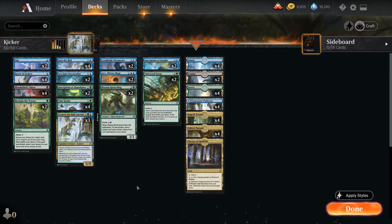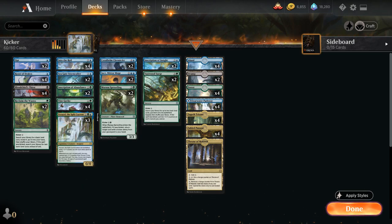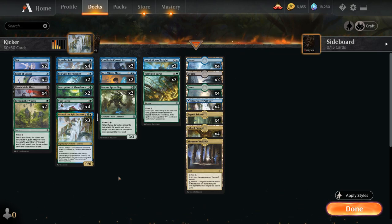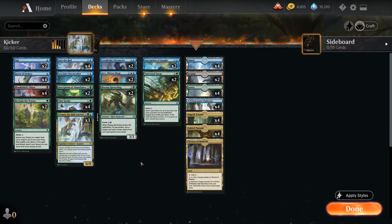We only have one black card in the deck: Bloodchief's Thirst, giving us access to cheap removal — destroying a creature or planeswalker with converted mana cost two or less, or kicked for two and a black to destroy any creature or planeswalker. Playing black isn't too much of a stretch since we wanted to play Zagoth Triome anyway for blue-green fixing, and adding Fabled Passage and a couple of Swamps makes it easy to splash. We also have the Clearwater Pathway for black mana if needed. At its core it's a blue-green deck just splashing a little black for Bloodchief's Thirst.